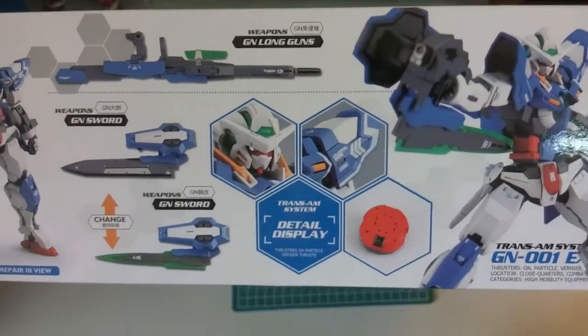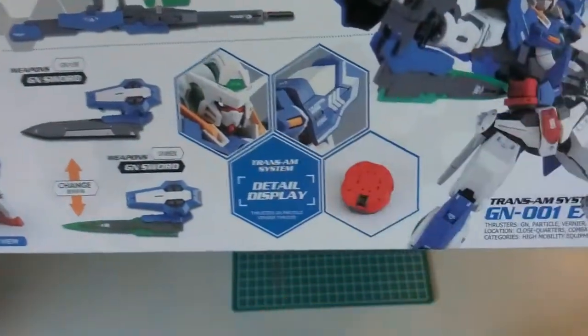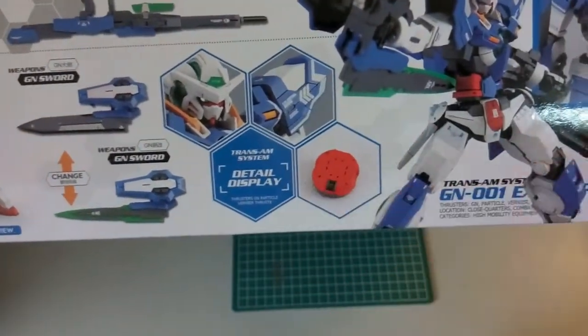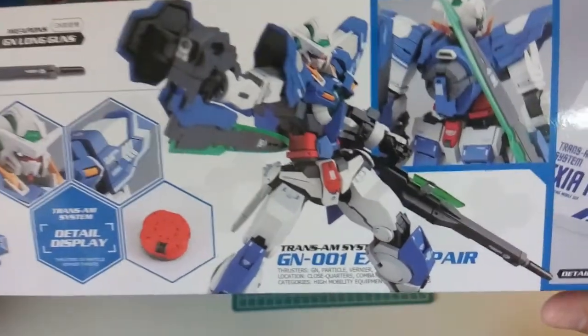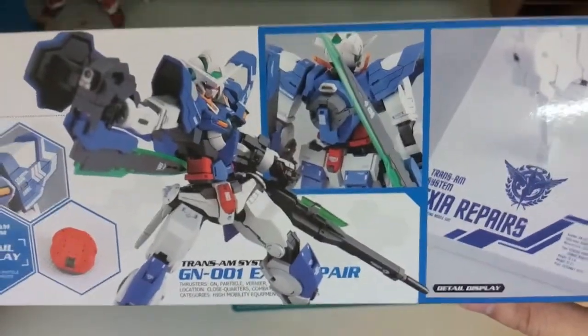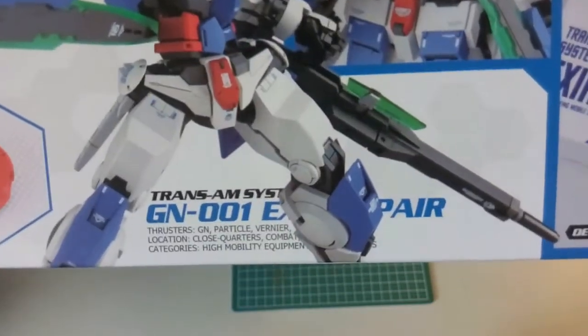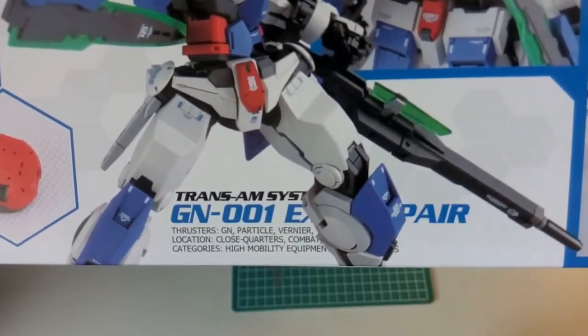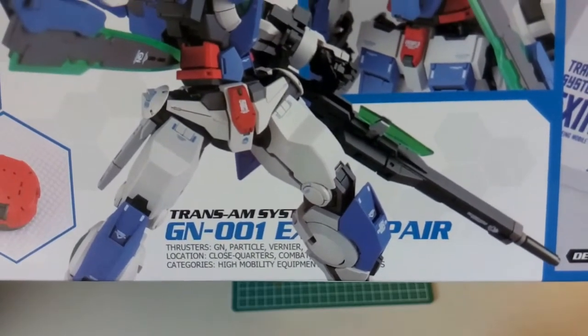Then here you guys can see the GN long guns, the GN sword, and then you can see the details. It says here 'detail display.' This part I don't know — maybe it's the LED. And then here you can see the computer Axia, this is the Axia Repair tree. Down here: thrusters, GN particles, very near location, close quarters combat — it got blocked. Then category: high mobility equipment, and so on.